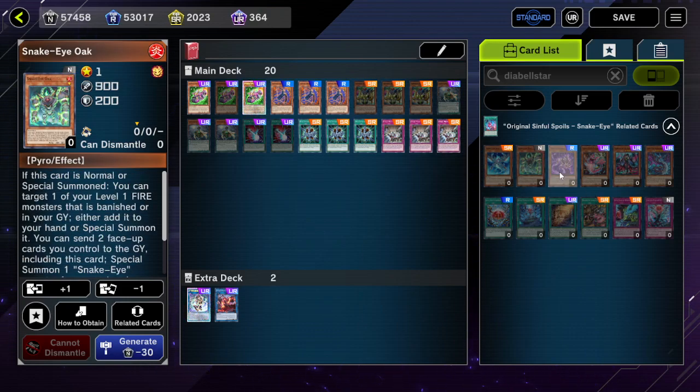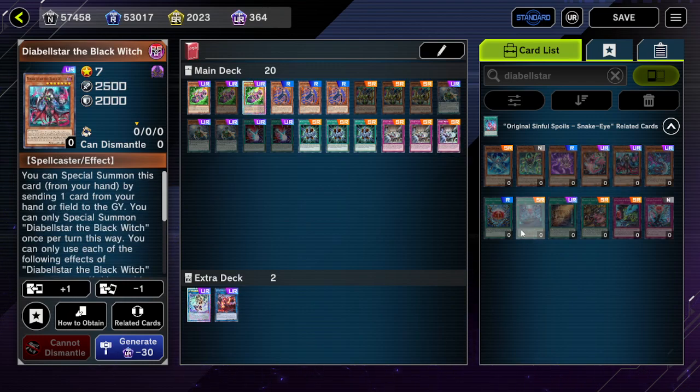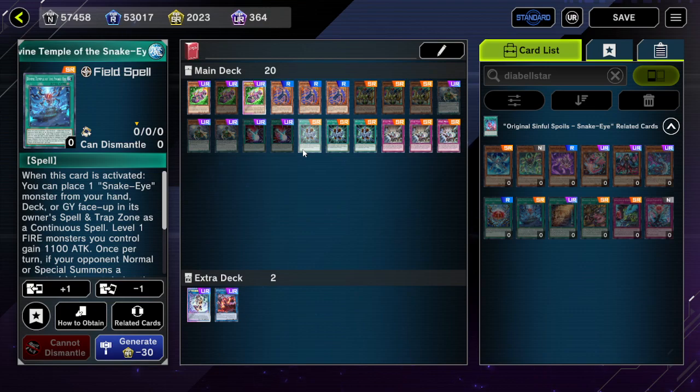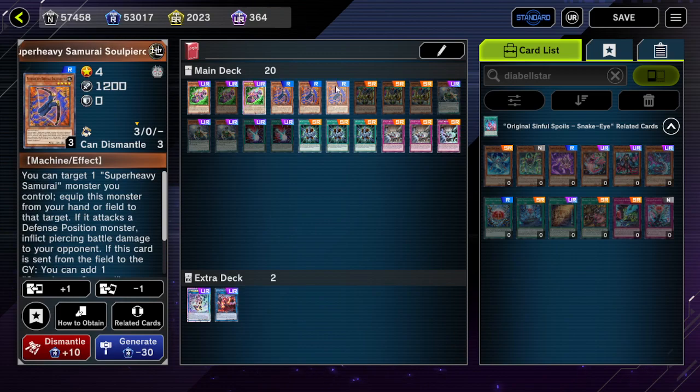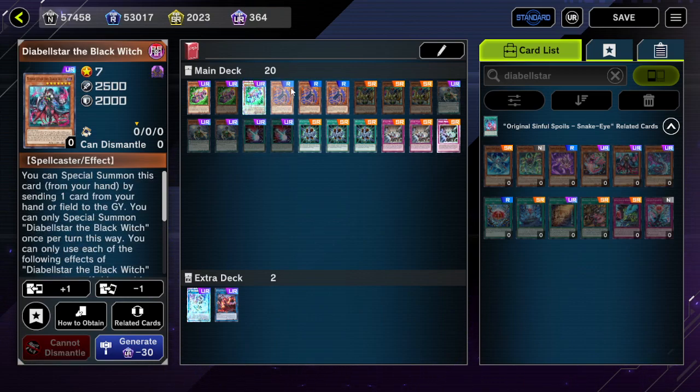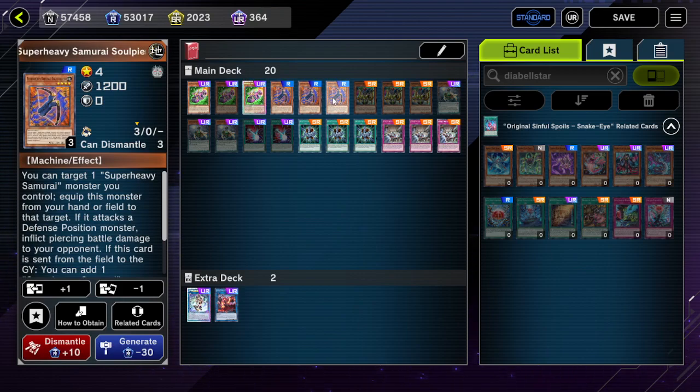If you Imperm or Ash something — like if you Normal Summon Soul Piercer and your opponent activates Shifter, there's no play for SHS. The general idea is maybe if you get Crowed after getting Ashed on Soul Piercer, there's no extension — whereas Diabelstar Snake Eye has so many outs. Scarecrow is actually kind of crazy with Soul Piercer, but it does take up your normal summon.